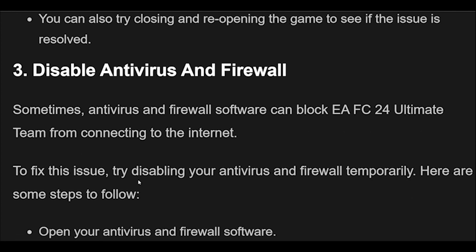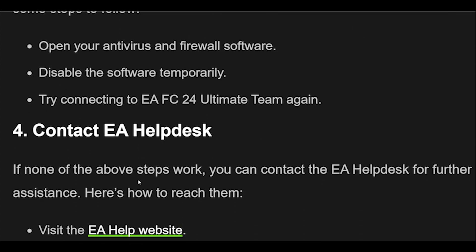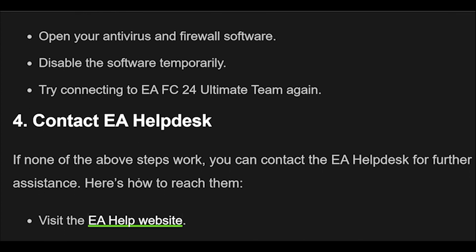3. Sometimes, antivirus and firewall software can block EAFC 24 Ultimate Team from connecting to the internet. To fix this issue, try disabling your antivirus and firewall temporarily. Open your antivirus and firewall software, disable the software temporarily, then try connecting to EAFC 24 Ultimate Team again.